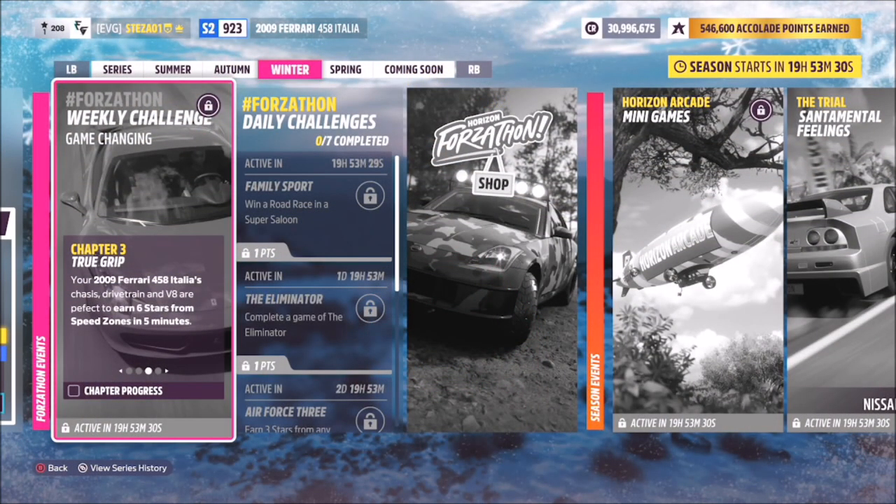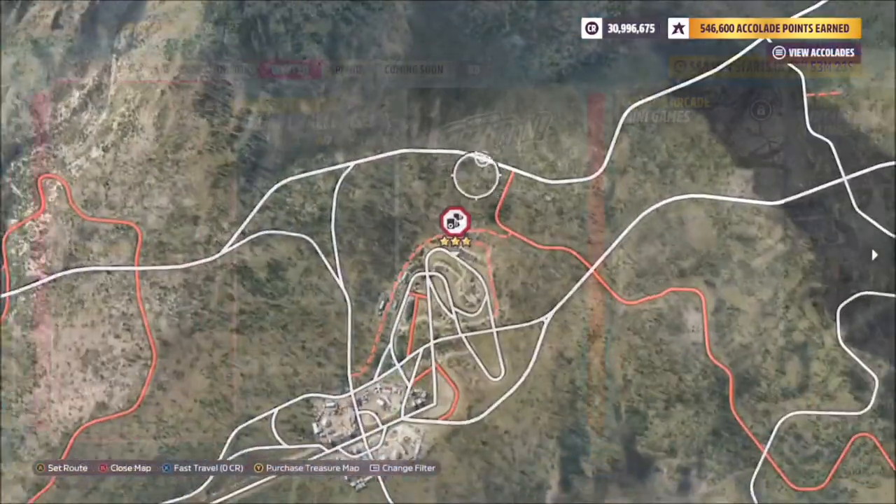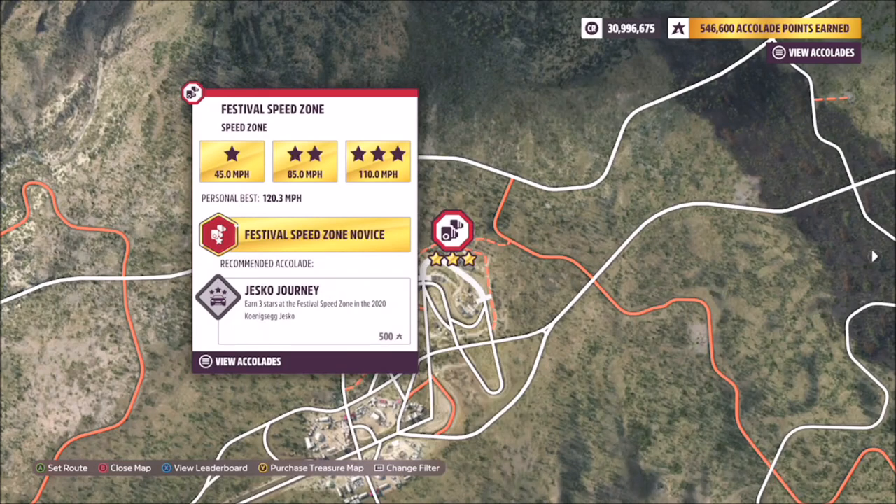The next challenge wants you to earn 6 stars from speed zones in 5 minutes. Just ignore the timer on this because it doesn't really add any degree of difficulty — you just want to pick a short speed zone with a low 3-star limit.